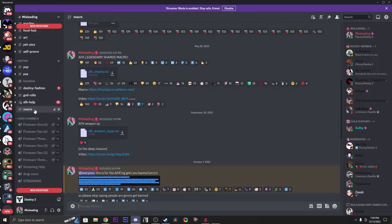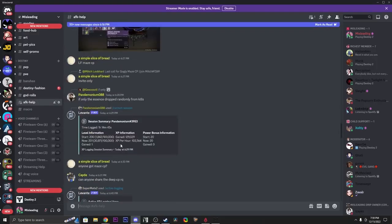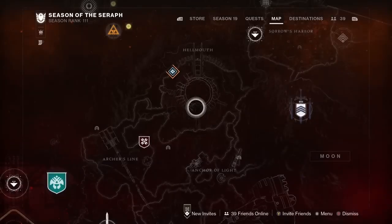Simply join my Discord, go to the macro channel, download the AFK weapon XP macro. If you need help setting stuff up, there's also an AFK help channel where people are helping each other, sharing checkpoints, and getting their macros running. Make sure you join the Discord as well.